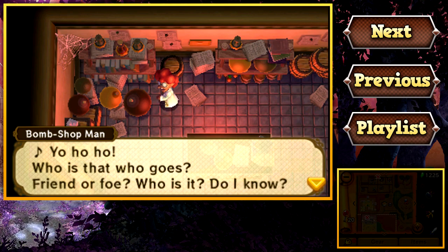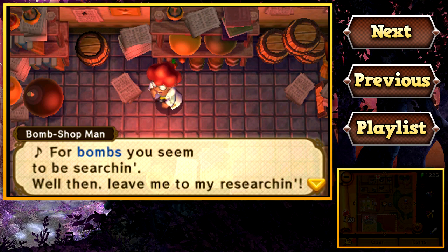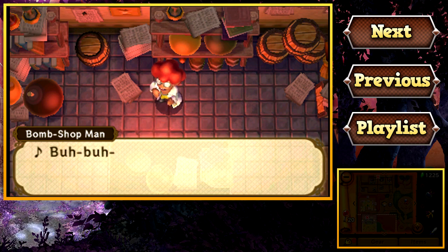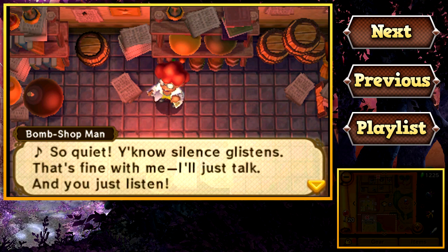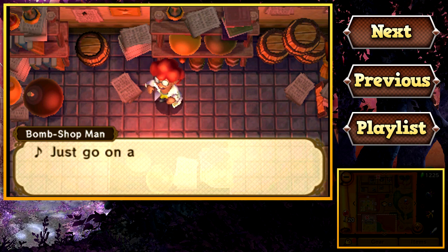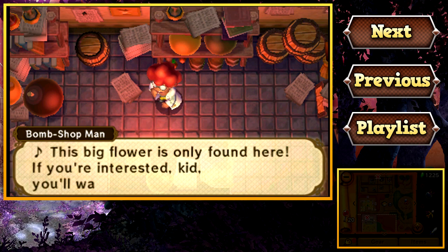Yo ho ho, who is that who goes, friend or foe? Who is it, do I know? Yeah, it's kind of a thing — a lot of the people in Lorule like to sing. For bombs you seem to be searching. Well then, leave me to my researching. What I can sell you now is none of nothing. Sorry, I ain't got more for your mutton. What about that flower? Want the big bomb flower? Heck yeah, I do! Lucky you. I'ma lend in that power for a one-time fee. Use it for hours and hours. The big bomb flower — wanna know about its power? The flower blooming in the garden is really a bomb, and it's a total bargain. Just go on and touch it. It'll be a following bloom. Big bomb flower is gonna make big boulders go boom. But be careful — just the slightest scratch will make it explode. This big flower is only found here. If you're interested, kid, you'll want to get near.